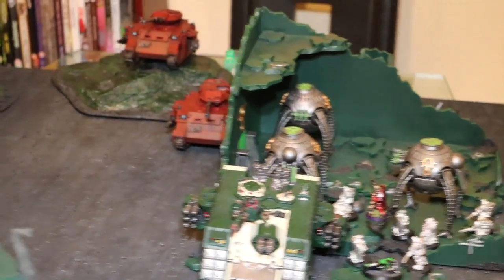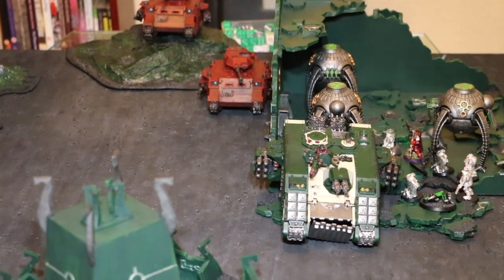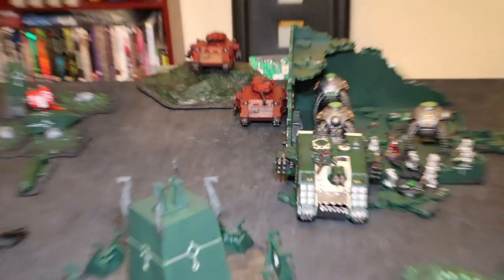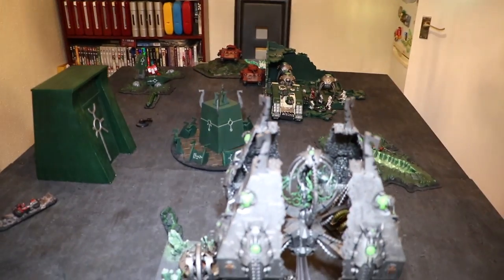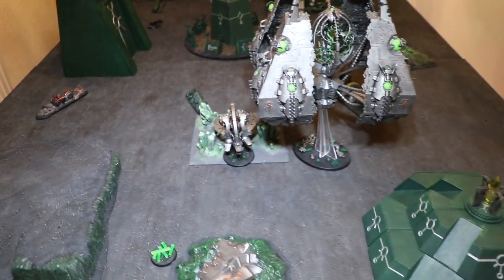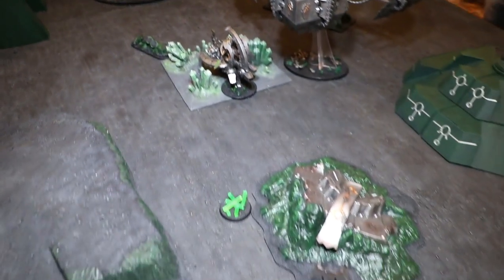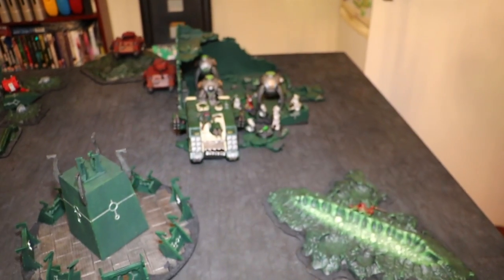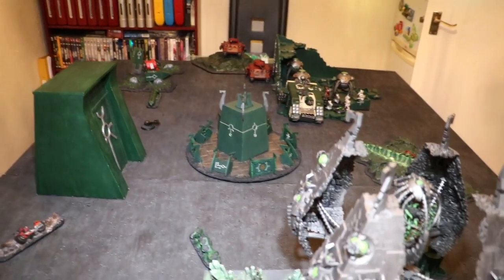We rolled off for a mission — we're playing Only War, Slay and Secure, so four objectives. Slay the Warlord is worth D3 points. I've deployed my Vault and the Overlord in his Barge — the Barge is on top of one objective, the other objective is just behind me. The Blood Angels are on an objective over there in the building, and the other objective is just over there. Two on each side this week.